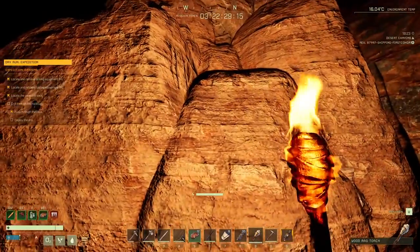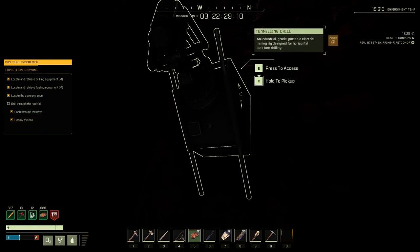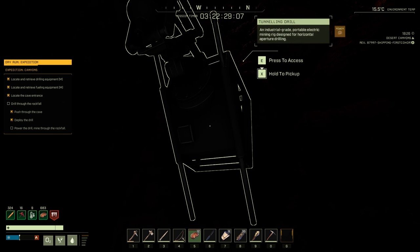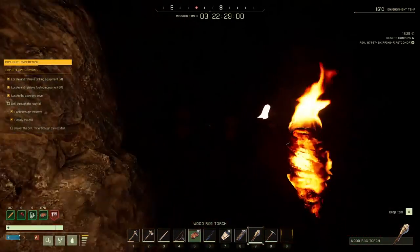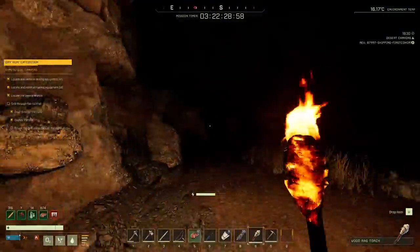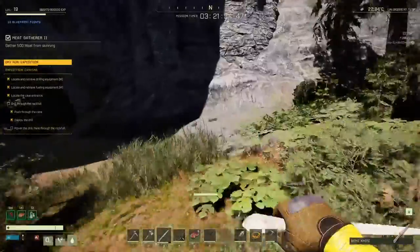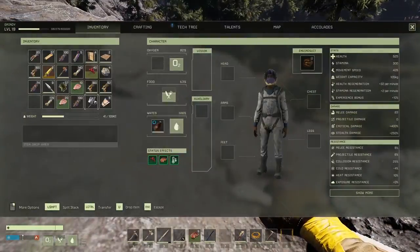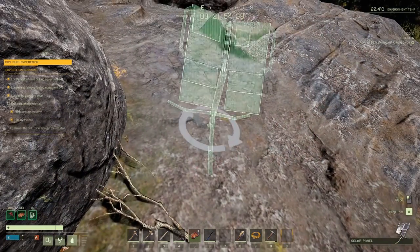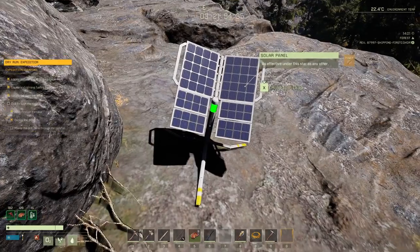First thing you're going to do here is hit G and place the drill — it goes against the wall at the end of the cavern. Now it says it has no power, so our next step is to head outside of the cave and set up a solar panel. Here I am at the right side cave entrance. I ended up putting it on this rock here which is getting sun at this moment. You'll know it's working if it turns green — there's a little green indicator. There we go, it's getting power.